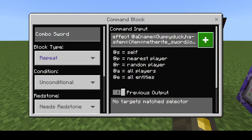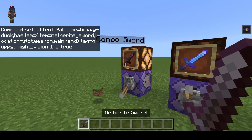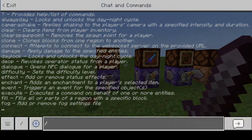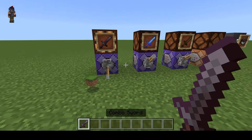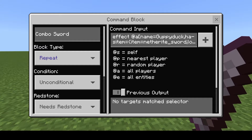You can also combine these. In this example, I'm checking if the name is Guppyduck, checking if they're holding a netherite sword, and also checking if they have the tag 'Guppy'. If all that's true, you get night vision while holding this sword. As you can see — turn this on — I do have night vision because I have the tag Guppy and I am named Guppyduck. However, if I take the tag away, you can see the night vision fades. It wants both the name and the tag to give me night vision.